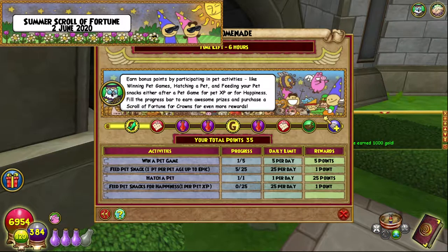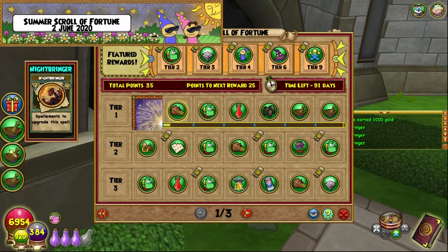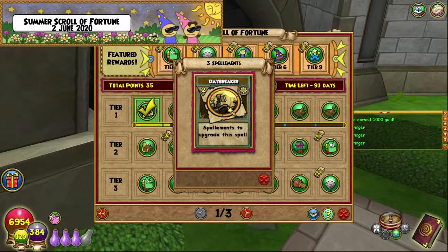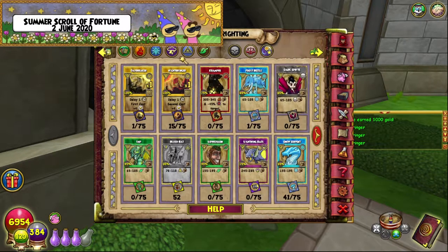After our first game, we already have five points for feeding our pet and five for winning a game, which means we can unlock this first reward — some spell elements. We got three Nightbringers. You can get either Nightbringer or Daybreaker, any combination of three. So we're getting closer to upgrading the Daybreaker and Nightbringer spells — currently closer to getting Nightbringer than Daybreaker.